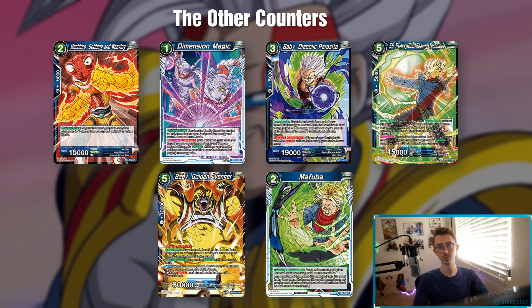Next we have Mechiorp. He's just like Baby Body Snatcher — basically a free negate and he's a 15k body. So you're going to be aggressing with these unless they Senzu Bean, but then you just kind of stall them out while they're trying to stall you, and you go really far into the game like 20 turns.